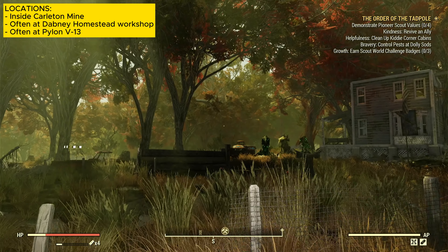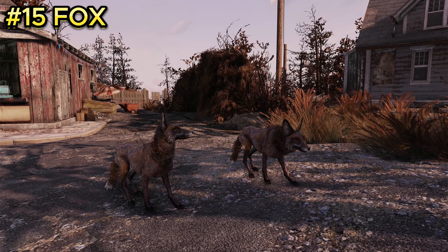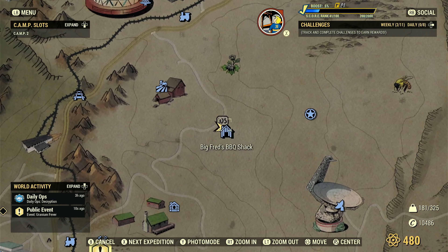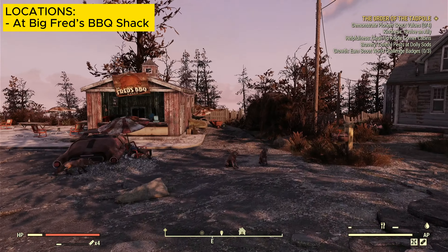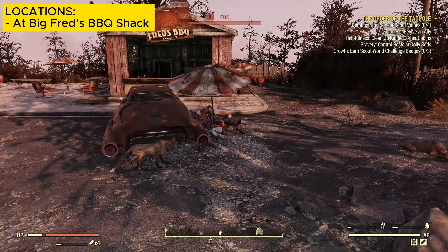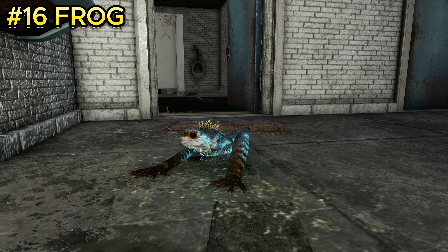Enemy number fifteen is the fox, one of the more enjoyable creatures in the game. They are located at Big Fred's Barbecue Shack. When you spawn in, walk a little bit forward and they'll basically be sitting there waiting for you. There will be about three to four foxes at this location.